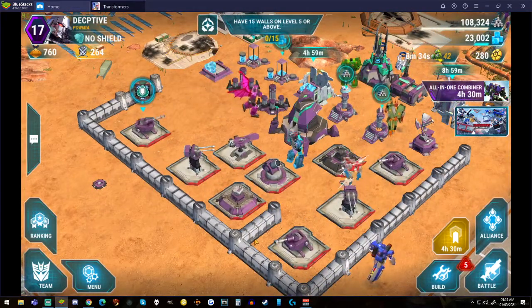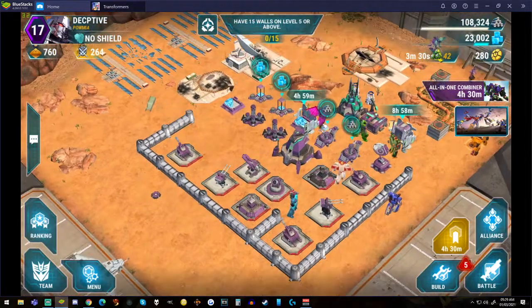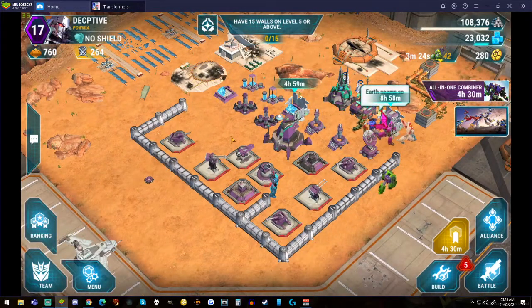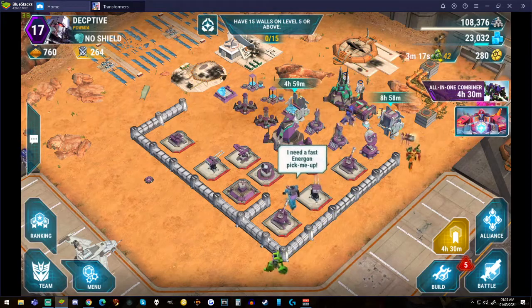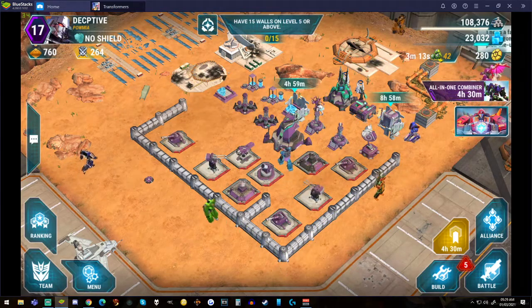Hi guys, welcome back to the channel. Today we're gonna be taking a look at a little RTS base builder based on the Transformers IP. With a name like Deceptive Cobras, I had to pick my Decepticons. I went with a typical clan name, Palmyra.